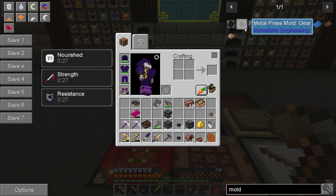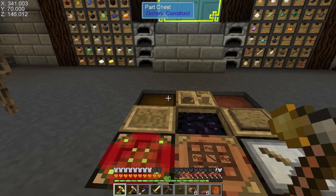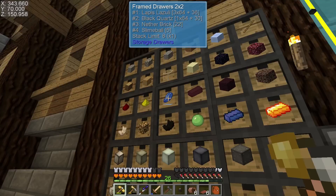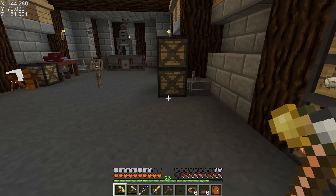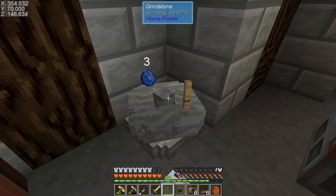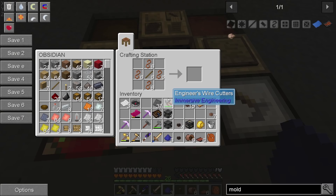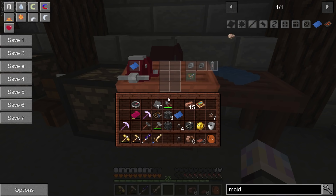I'm glad I made that big batch of paper early on because we still don't have a good easy way to make paper. Let me grind this blueprint up. Once it's ground up we should be able to get going quickly. After this point we'll be able to make gears, wires, rods, and plates all in this one machine — just swap out the molds and queue things up.